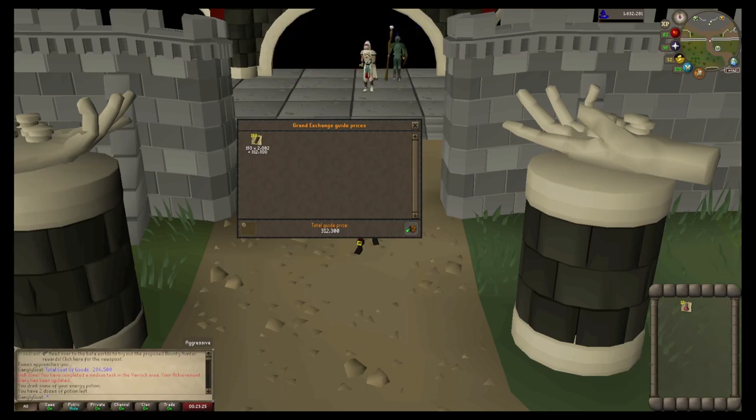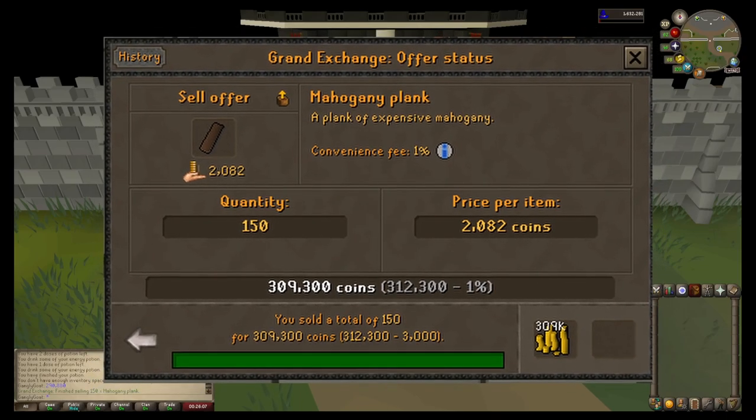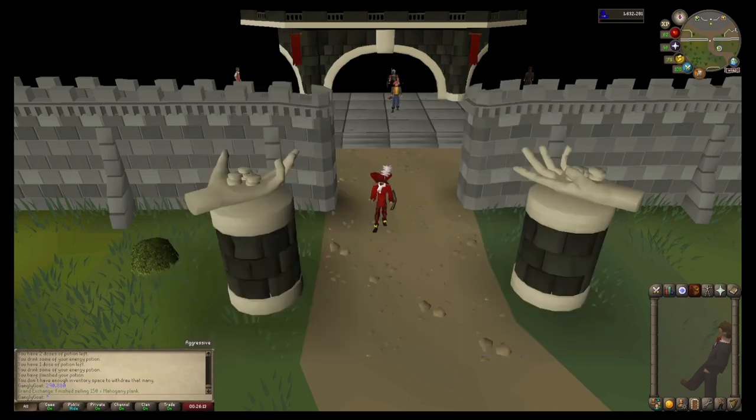If we then times that by ten, we are looking at a profit of around 214-215k per hour. That's not a bad money making method, but in reality there are quite a few more profitable ones out there. I went to the GE and the mahogany planks sold within about three to four minutes, which is absolutely fantastic selling time.